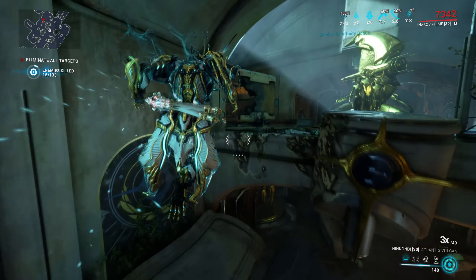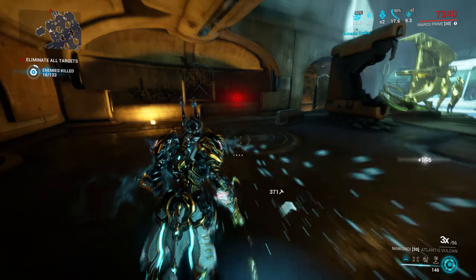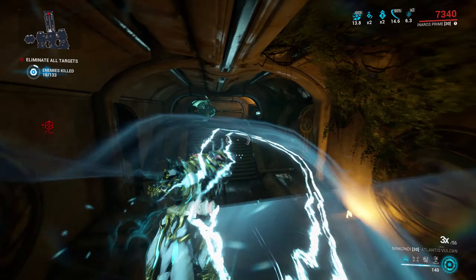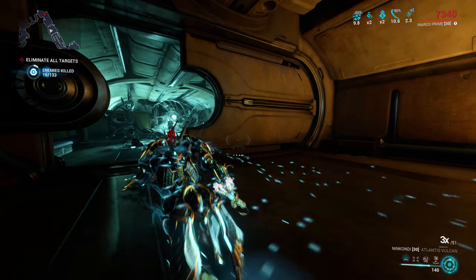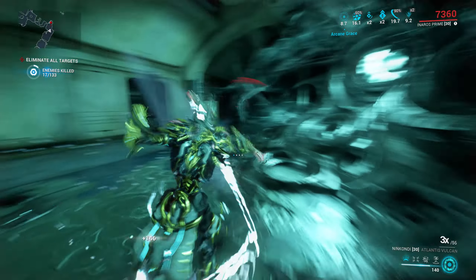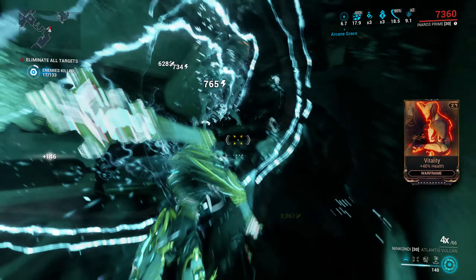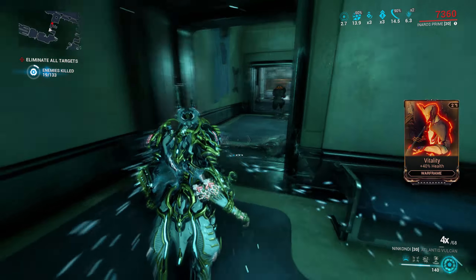Impact damage does not mean impact procs. All it means is the weapon has to do some amount of impact damage with its hit for it to work. It doesn't matter how much impact damage you're doing either — you could be doing 0.1 impact damage per hit and it would still work. On a similar note, it doesn't mean it's going to work better on weapons that do a lot of impact damage, like the Dread bow prime.